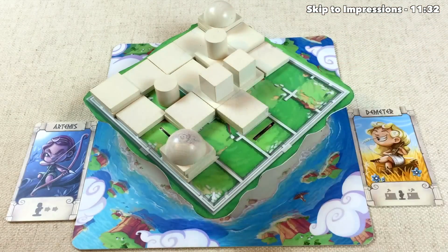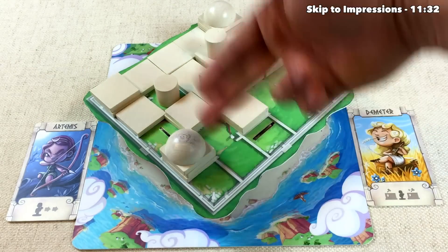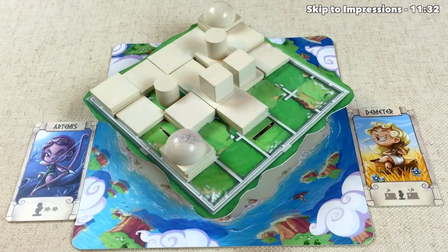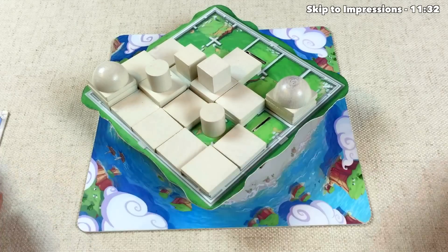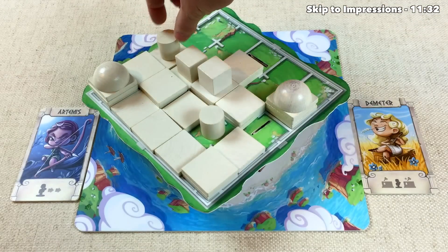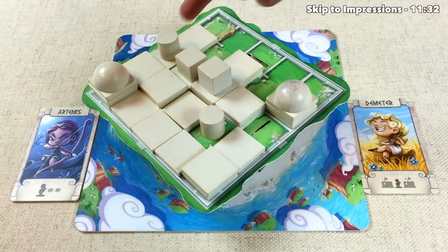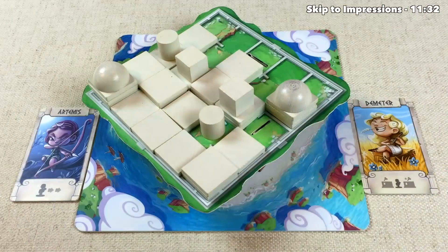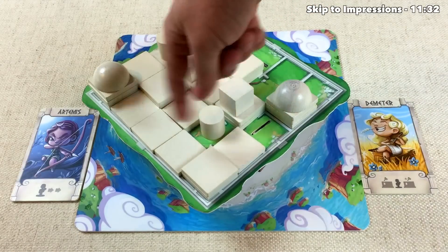Demeter's builders would have to travel all the way around to reach this spot, giving Artemis potentially two turns to get a builder up to the third level here. I'll spin the board again for a better perspective. Demeter moves down and places one block — they choose not to do a second. Artemis modifies their plan, moves over, and builds the third level there anyway, knowing Demeter will have to move far to dome it, pulling them away from all the strong blocks elsewhere.